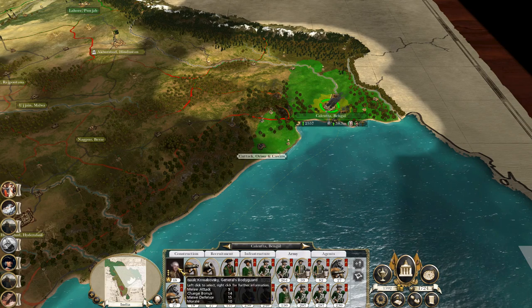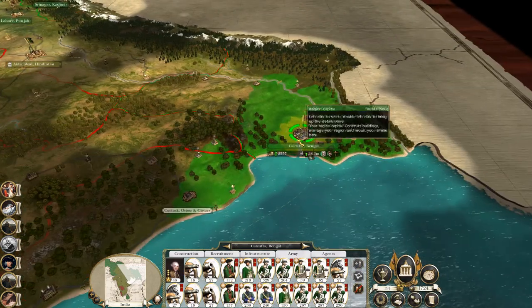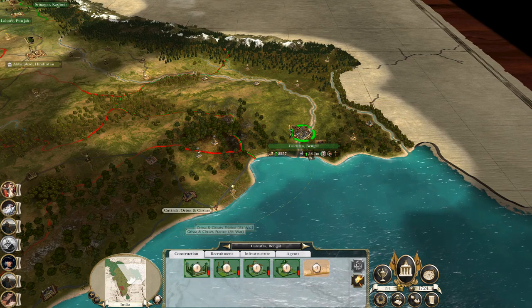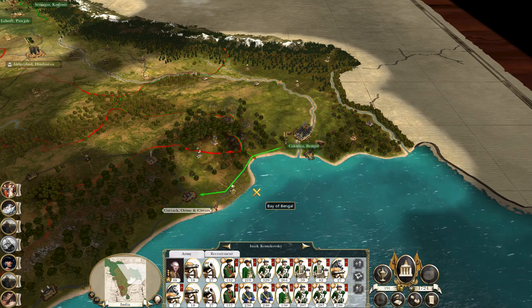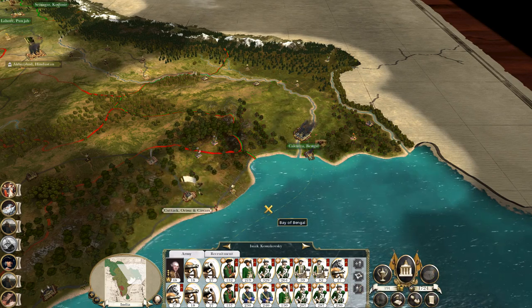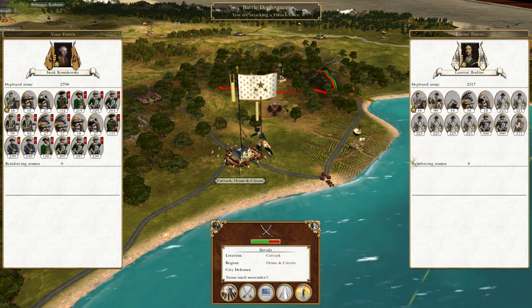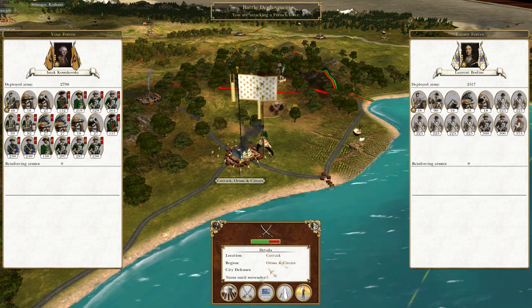I want to replenish this army and send it down here as rapidly as they'll let me - and they will let me because they love me. Maybe this guy's next target will be Katak. They have no city defences, but I'm going to maintain siege because I have suffered a bit of attrition, so I want them to suffer a bit of attrition too.